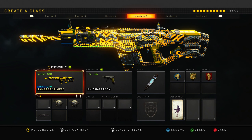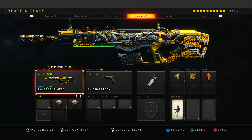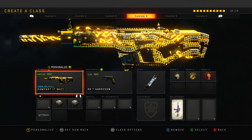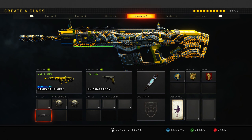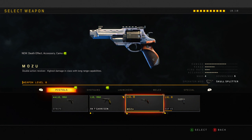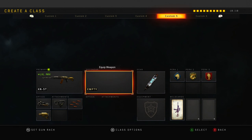Next up, the Rampart. I'm going to be honest - I don't actually use this very often anymore. I just don't think it suits my playstyle; I don't think it's very fun to use. But it's there if you want to try it: High Cal 1, High Cal 2, and Long Barrel. Just run High Cal and then whatever else you want. I prefer the Long Barrel to make the range a bit further.